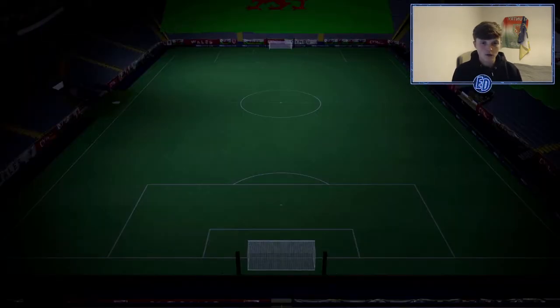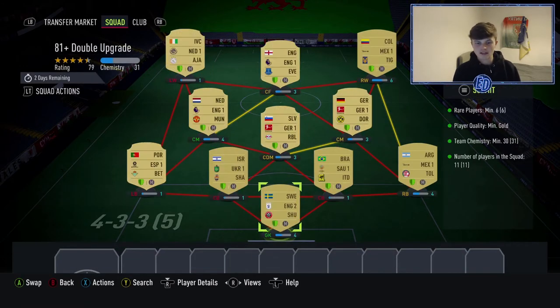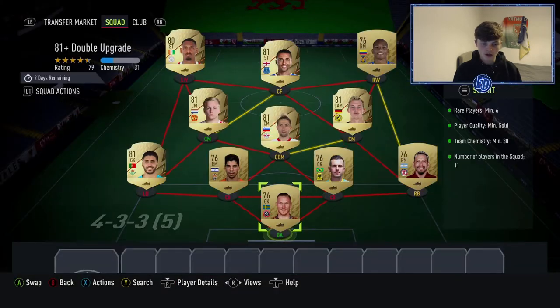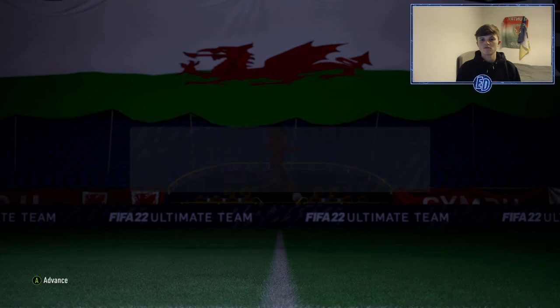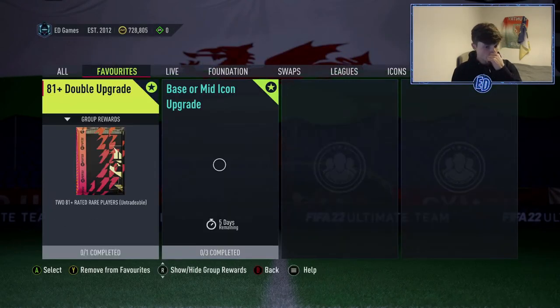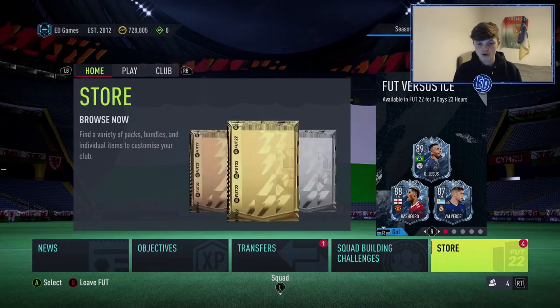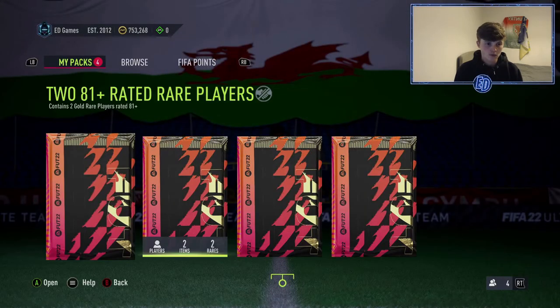Before that, we're going to be completing the 81-plus double upgrade. I've got a few in the store and I'm going to submit this one. It's six reds and five common golds — six prayers, easy as you like. Not sure if it's worth it, we're going to find out. We'll open them up — 81-plus doubles — and then whatever fodder we get from that will go into the base or mid icon SBC.